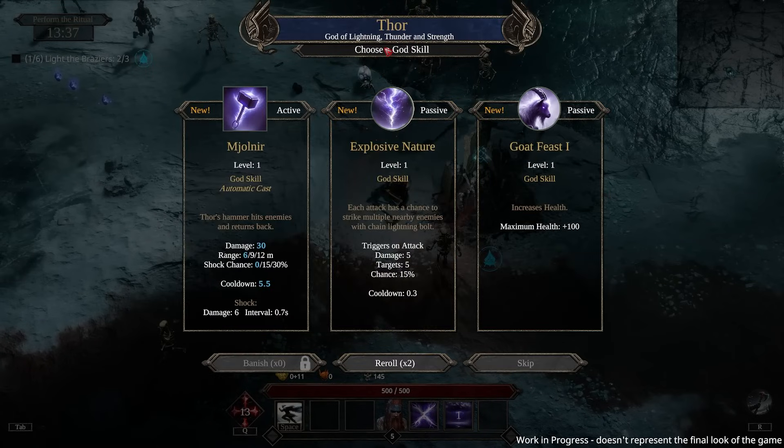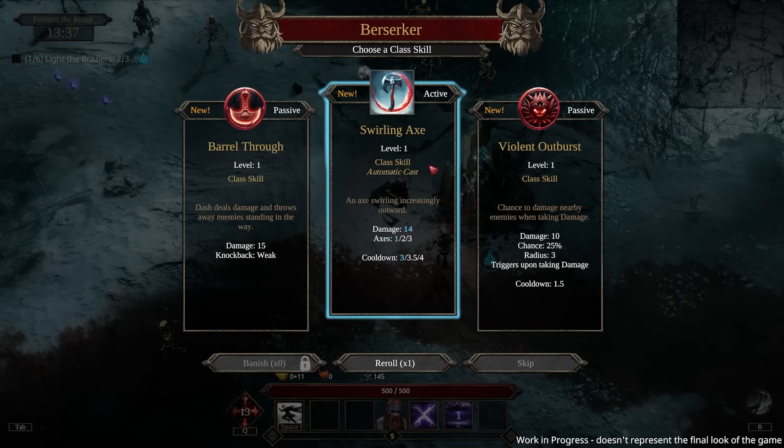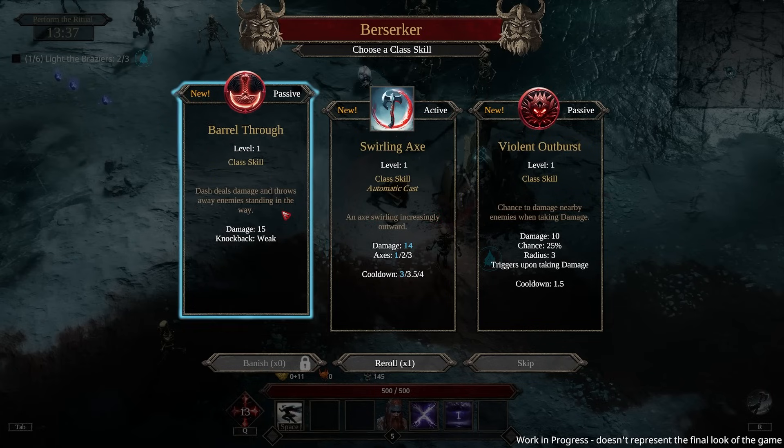I hit the wrong button — I'm going to click on explosive nature. Barrel through: your dash deals damage and throws away enemies standing in the way, deals 15 damage. That's a lot!